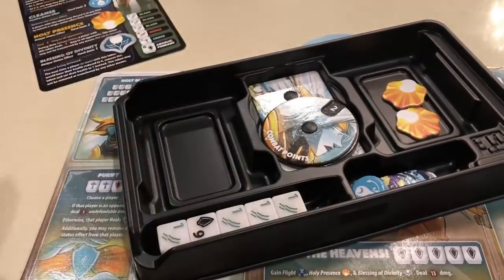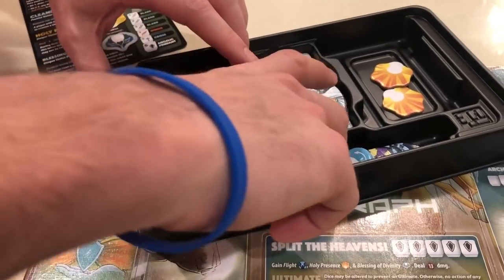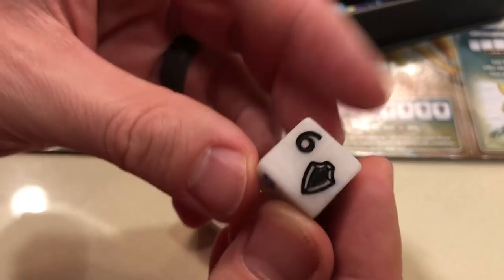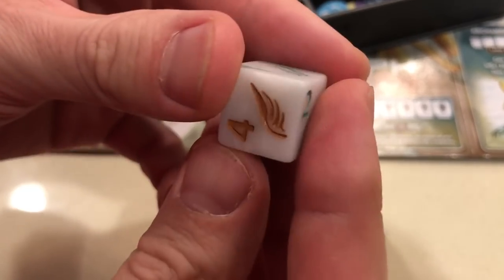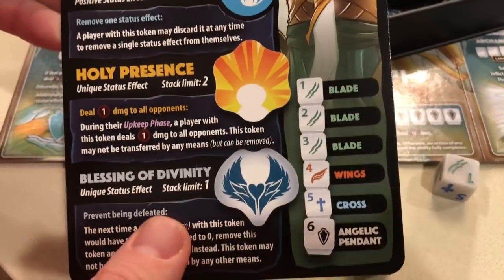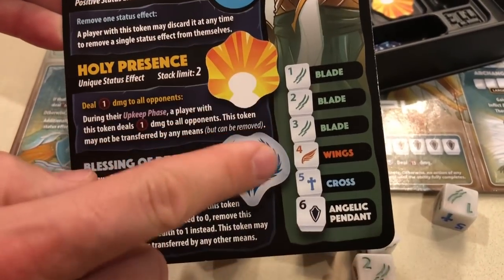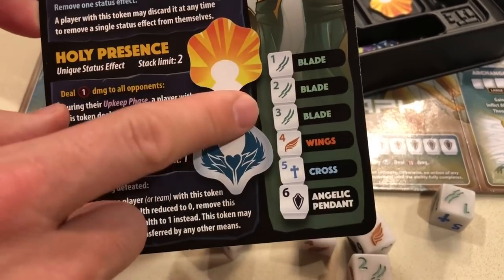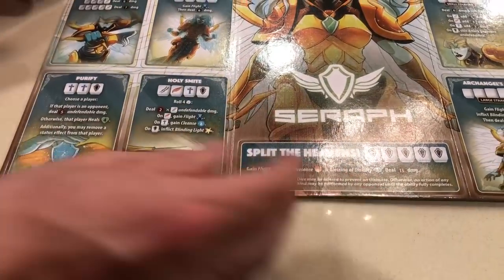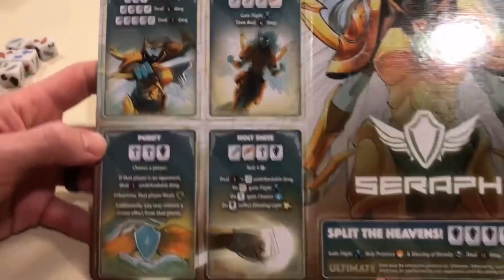And her dice — these are the deluxe champion edition dice. You can see the nice marbling effect here; it's subtle, intentionally so, but it came out great. Her dice distribution — she's what we call a three-one-one-one, so she has all three of one symbol and then three different ones, kind of like the Pyromancer does.